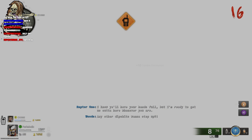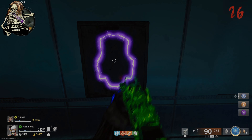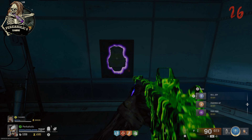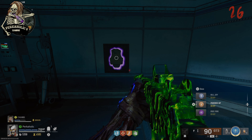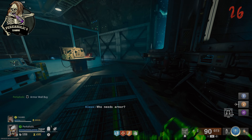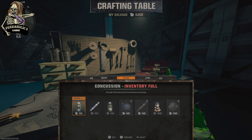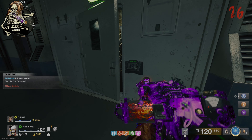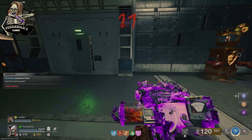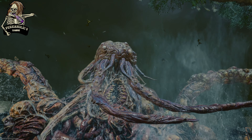After defusing all three bombs, get set up for the final boss fight. This boss is a massive bullet sponge and it's hectic with all the zombies, manglers, and other enemies it spawns. Make sure you have level three pack-a-punch guns, all your perks, and bring whatever gobble gums you can because this one is tough. Once you're ready, hit square on the doors and everybody needs to vote and agree to enter.